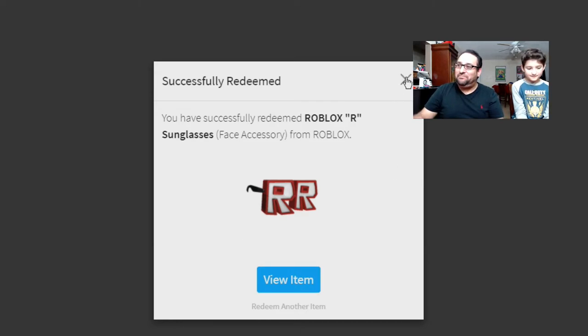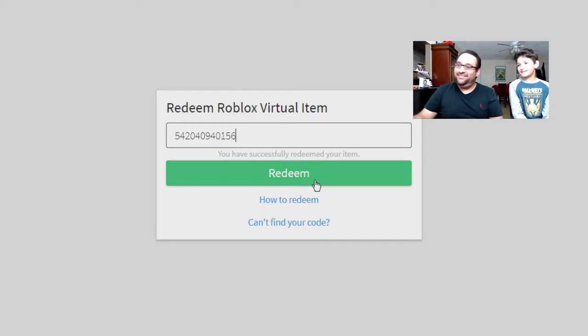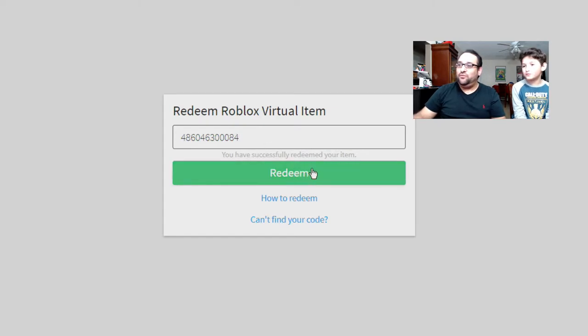Next up, let's see what we got. Ready? Yeah — oh, Navy Queen of the Night! It's a hat. That looks pretty cool, that looks like one of DanTDM's things but it's purple. Really? You like that one? All right, here we go, we got a few more left. Ready? Three, two, one.